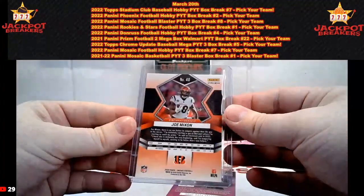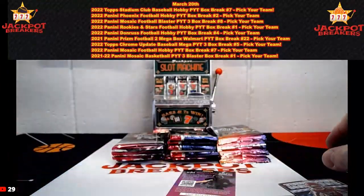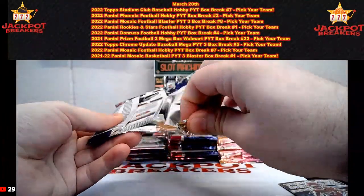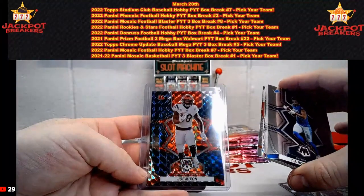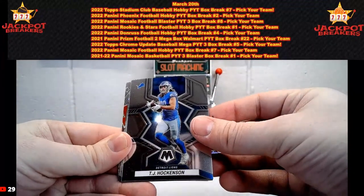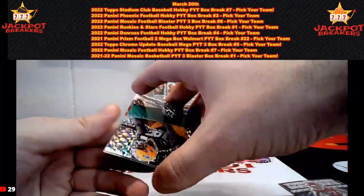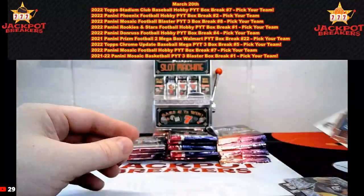Is this a Genesis? I cannot tell — no, it's not, just a regular green. That Joe Mixon caught me off guard for a second. EJ Hawkinson — a little better than the Phoenix box we opened. Jim Kelly, Dalvin Cook, Chris Godwin, and then we got the Devonta Wyatt on the silver mosaic rookie, Hall of Fame Joe Montana.